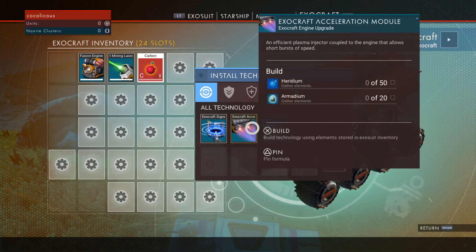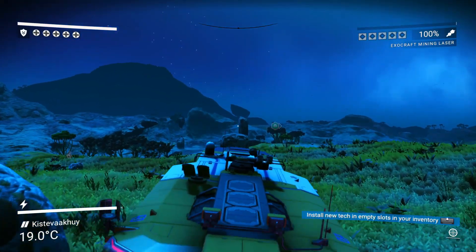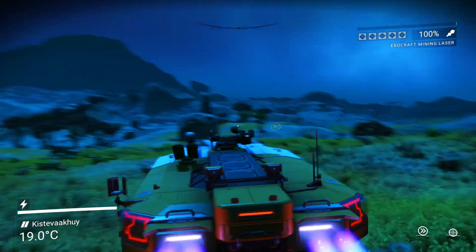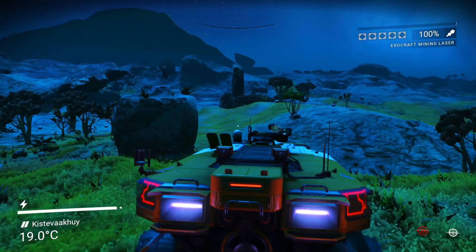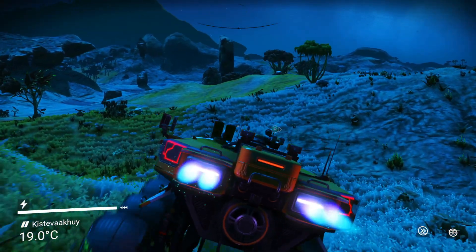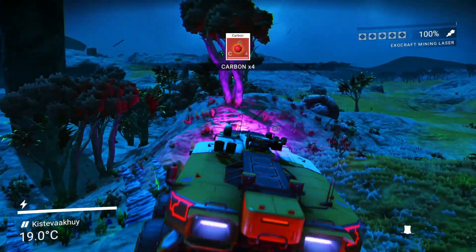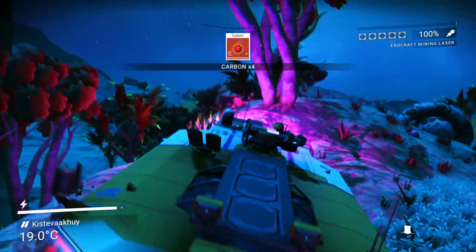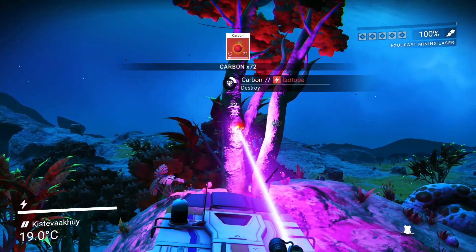The Colossus is this huge tank-like machine that has a laser on top. It's got a huge inventory space so you can carry a lot in it, and you're basically set out on this thing and use it as a central location to come back to. You'll head out and farm, bring it back, place everything inside the Colossus, then head out again. It's kind of like a warehouse on wheels if you think about it.